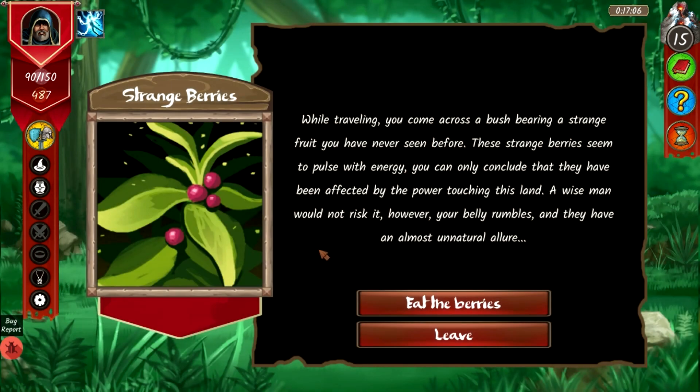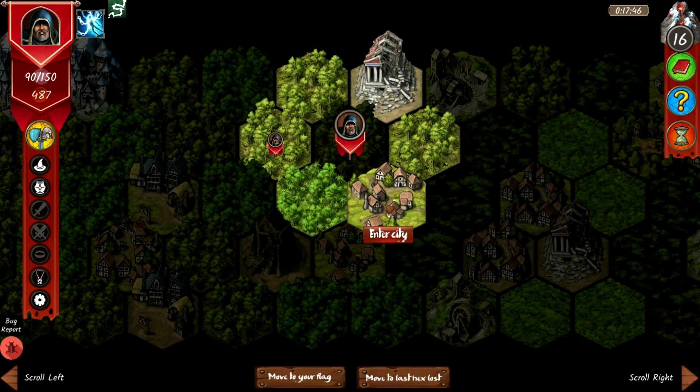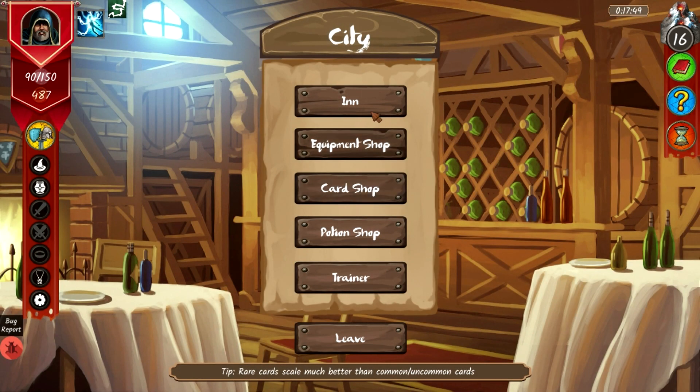Strange berries event: you find a bush bearing strange glowing fruit clearly affected by the power touching this land. A wise man wouldn't risk it, but your belly rumbles. Eating the berries gives you 'energized' — gain one energy in your next fight. Then we enter the city to rest at the inn for 100 gold.